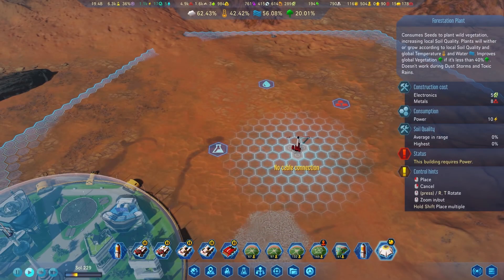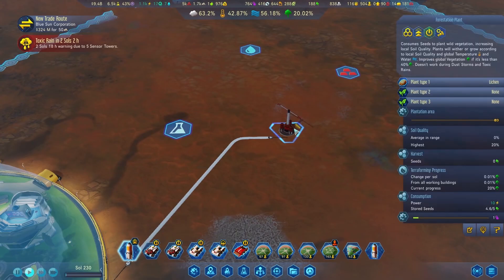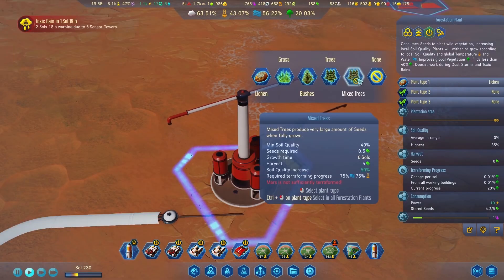Next up is the forestation plant. This adds to the vegetation progress and improves soil quality. We'll talk more about soil quality and seeds in a later video.